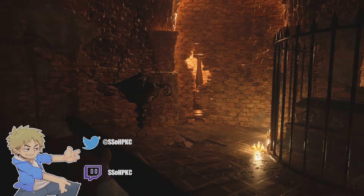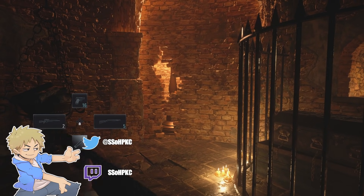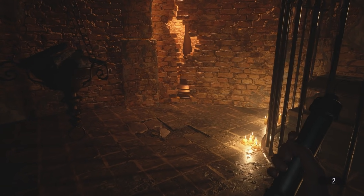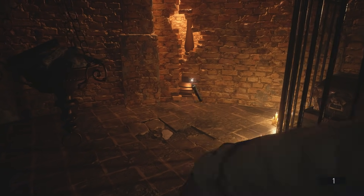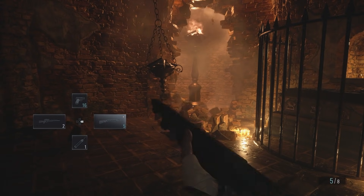Alright everybody, welcome back to Resident Evil Village. Today we're gonna try to make our way out of the castle, but for now we're starting off in this room because, you guessed it, you actually can blow open this wall just like I thought. So we'll start off with a hearty frag out. And the wall blows open.